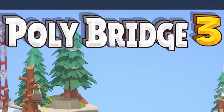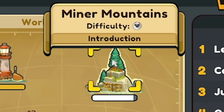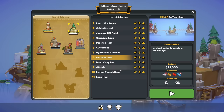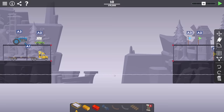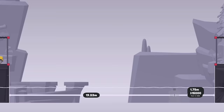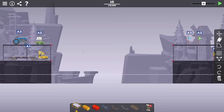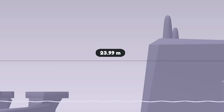Hello fellow engineers and welcome back to Polybridge 3. We are working through the campaign in the Minor Mountains and we have one final level to do: Long Haul. We've been given the brand new material foundation which is pretty expensive - 15 grand plus 900 quid for every bit of height you add. We have a tractor, a car, and a flatbed truck. We've got to get them all over to this side which is quite a long span - 24 meters.